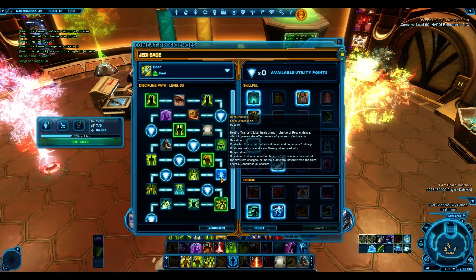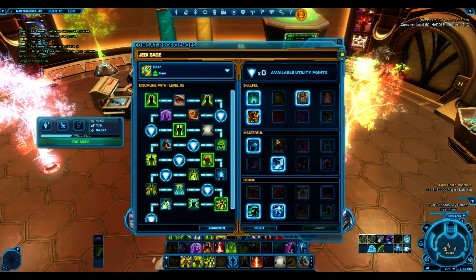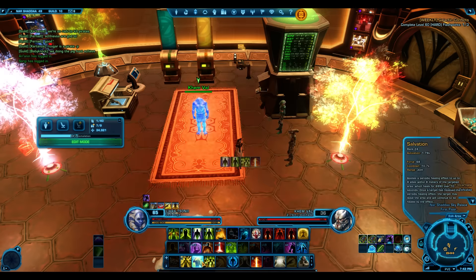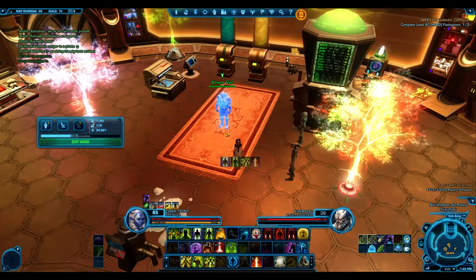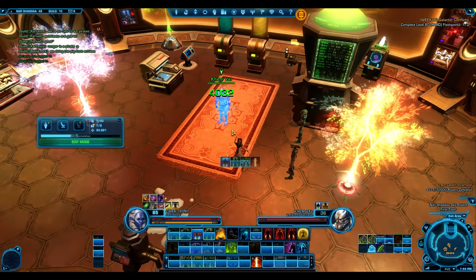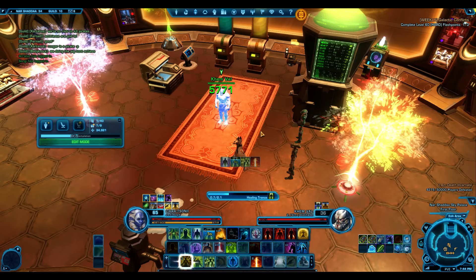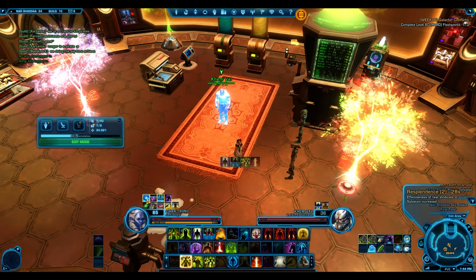Vindicate also reduces the activation time of Salvation by a quarter second per stack - get three stacks and Salvation becomes instant. Our goal is to keep as many stacks of Resplendence up as possible. Rejuvenate into Healing Trance is our general go-to - getting two stacks out of a Healing Trance channel is decent.